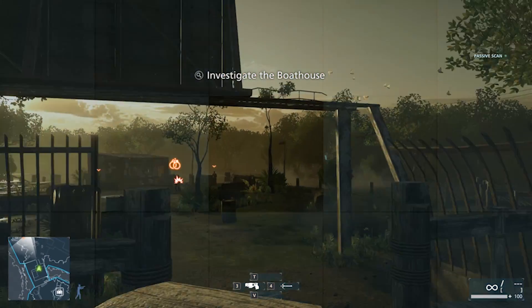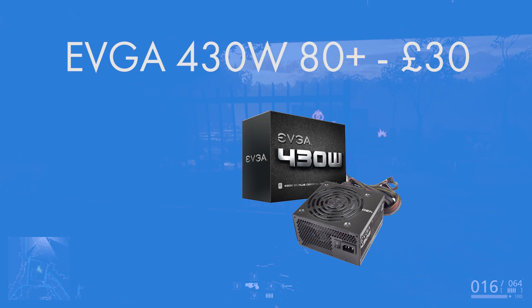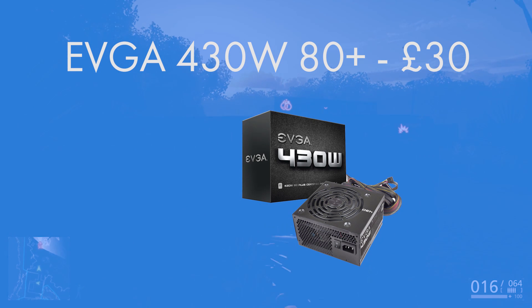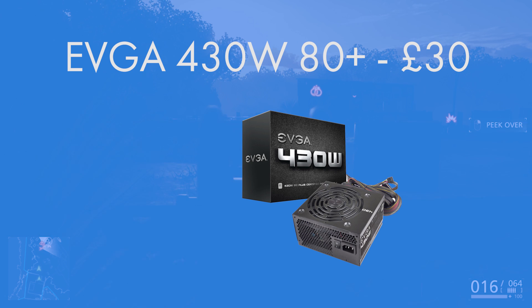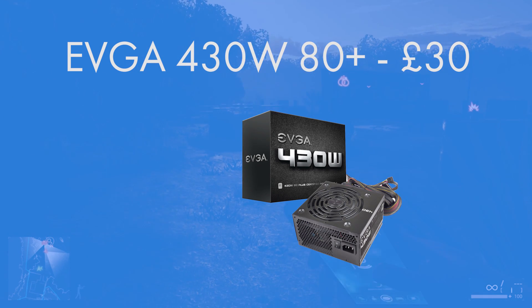The power supply I went for is the EVGA 430W 80 Plus certified ATX power supply. It's one of EVGA's lower-end units, but you don't need anything major for this build. It even has enough capacity and longevity to allow for a graphics card upgrade later on down the line. 430 watts is more than enough, and the 80 Plus certification means it will perform above 80% efficiency at all times — a universal certification awarded by an external body to qualifying power supplies.